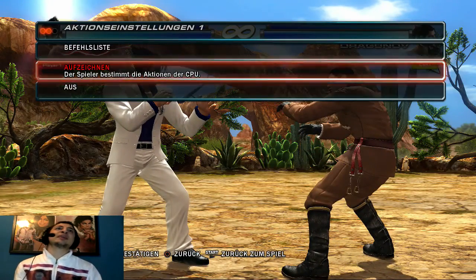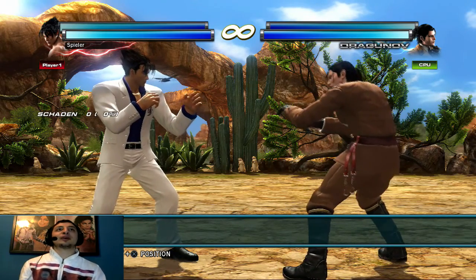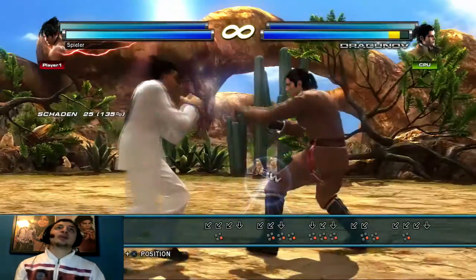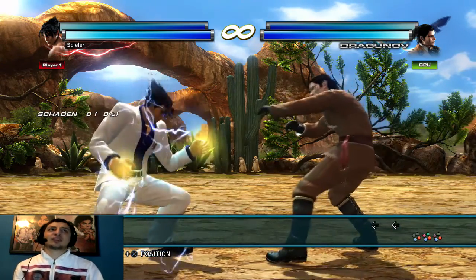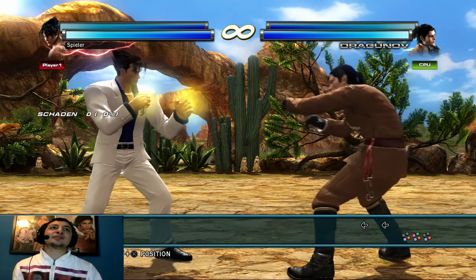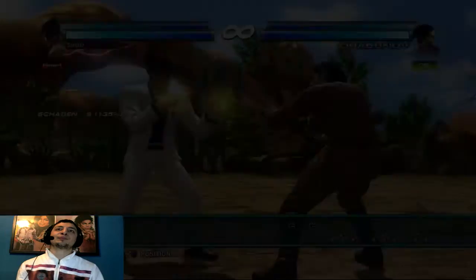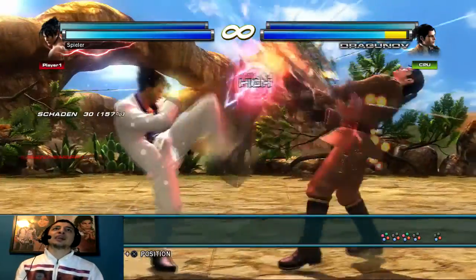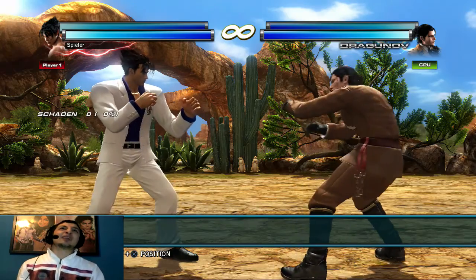Wieso rede ich jetzt über Counter, und was meine ich damit? Das Ding ist: ich hab euch ja über Punish erzählt, und Counter zählt auch zu den Punish-Arten. Wenn ich jetzt normal Down Back vordrücke, passiert nichts. Wenn es aber auf Counter trifft – und die beste Möglichkeit im Training einen Counter zu üben ist, während man sich auflädt – kann jeder Charakter sich aufladen, indem man alle vier Tasten gleichzeitig drückt.